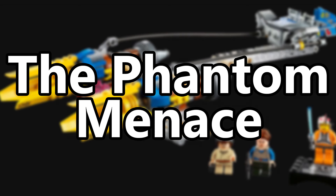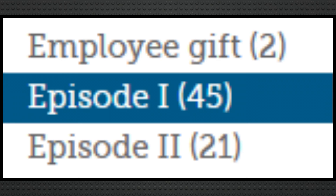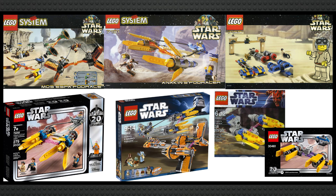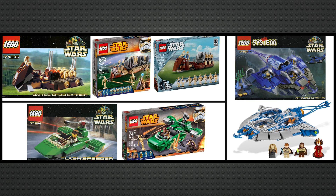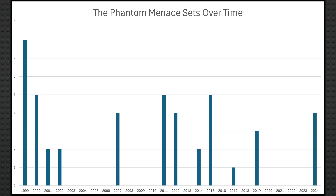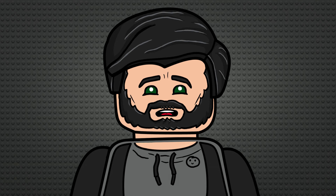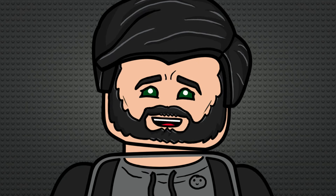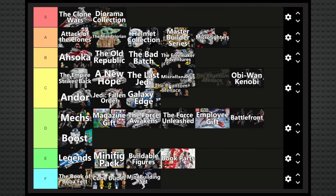The Phantom Menace is probably the most repetitive sub-theme I've seen to date. Of the 45 sets, you have 3 MTTs, 7 based on Podracing, 5 Sith Infiltrators, 5 Naboo Starfighters, 4 AATs, and a handful of one-off duplicates. Also a lot of these were pretty old, with nearly half coming out before 2007. It kinda feels like they ran out of Episode 1 set ideas a long time ago, with the exception of the Droideka head this year, which was pretty sick. The net result is still fairly good though, so I'll probably put it somewhere in C tier, just above Obi-Wan Kenobi.